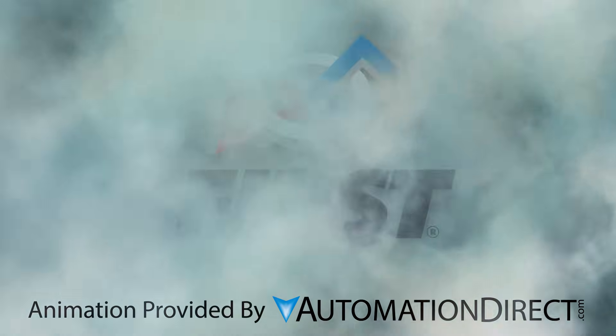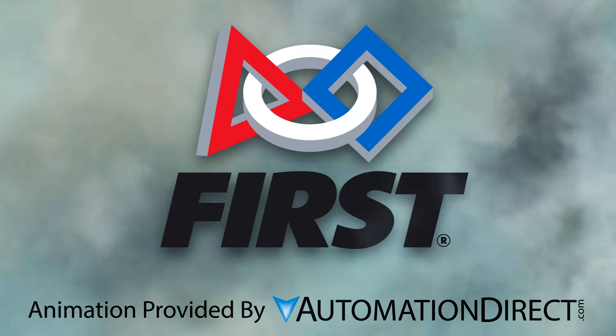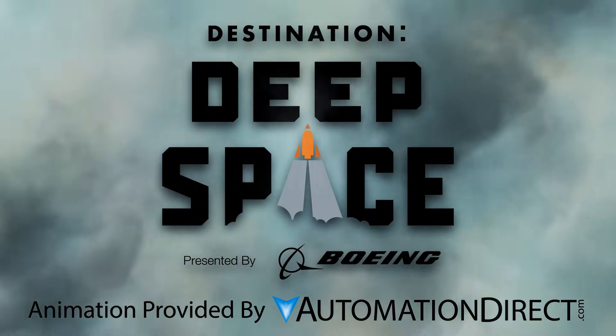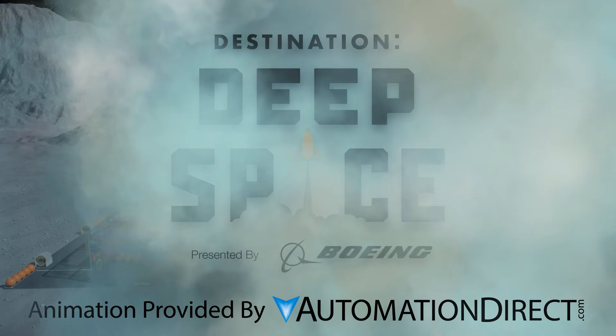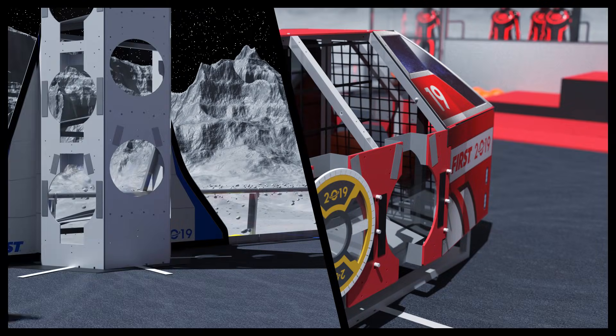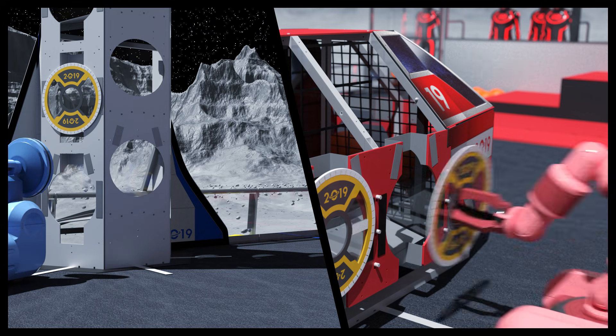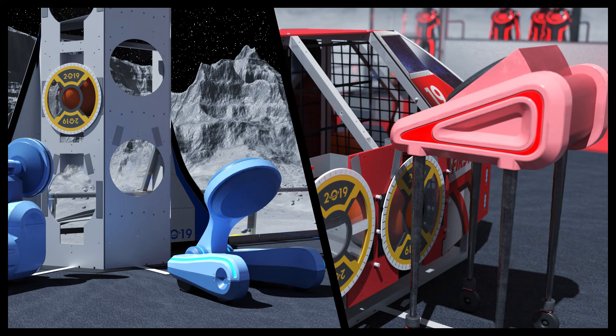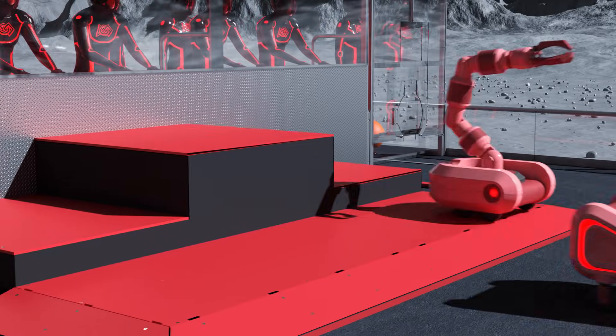Welcome to the 2019 FIRST Robotics Competition and this year's game, Deep Space, presented by The Boeing Company. Two alliances of deep space travelers race to place hatch panels on their rockets and cargo ship, load valuable cargo for transport off the planet, and return to the safety of their habitat.